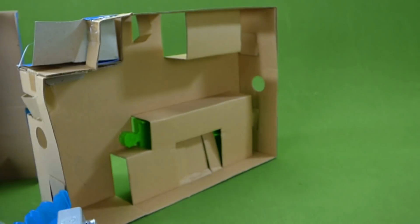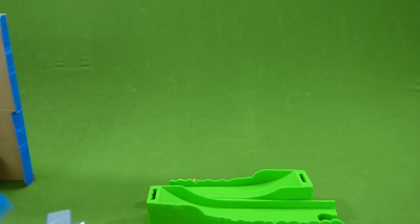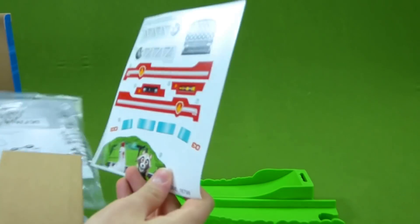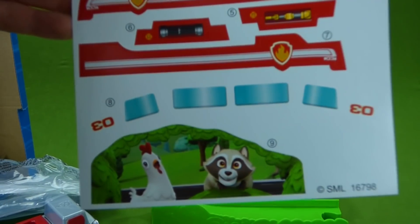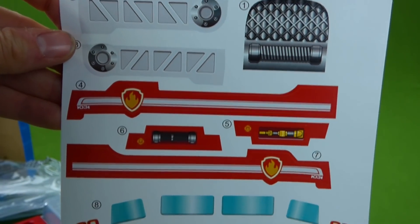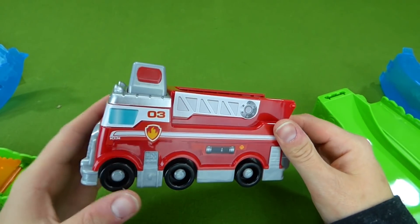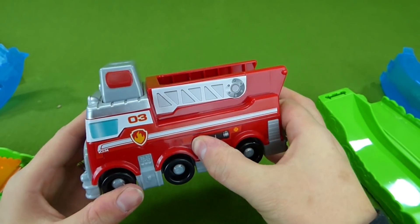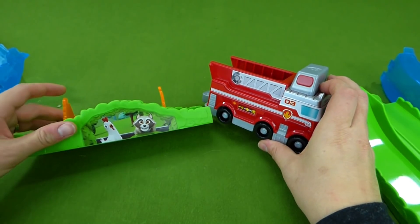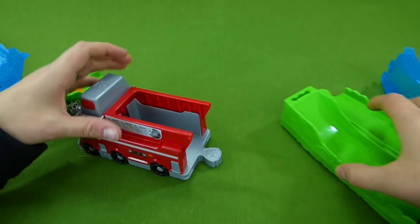We need to put his track together. Here's some more pieces, and we've got stickers. Let's see what kind of stickers we have. We've got Chickaletta and a raccoon, and some fire truck pieces. The first step was to put the stickers on, and we got all of those on our fire truck. It looks way cool. And then we had to put our sticker on here with Chickaletta and the raccoon. Now we can put the track together.